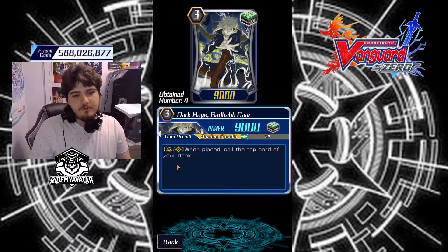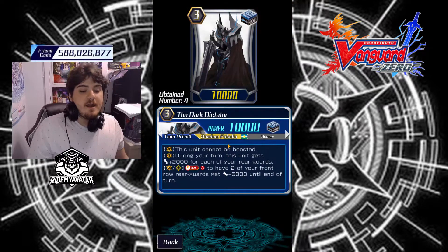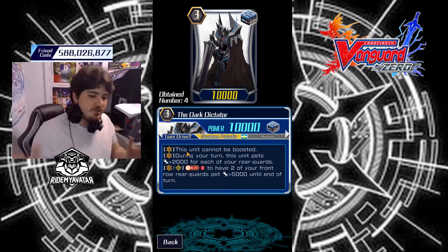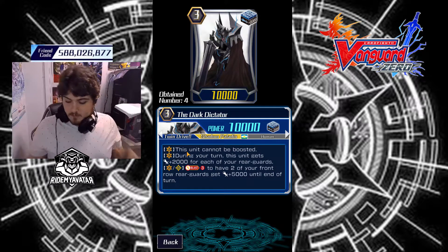I run four Baja Card because Baja Card can call a board — you want to be able to get this off, it's fun. Then I run four Dark Tectator because this is a budget build, so it is Soul Saver plus Alfred together.